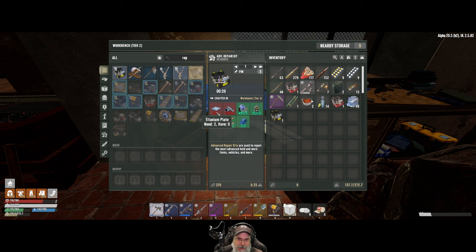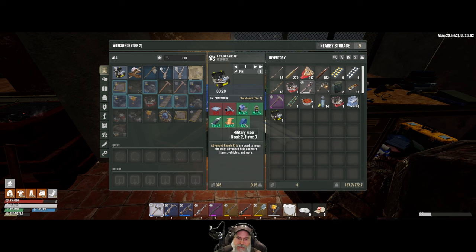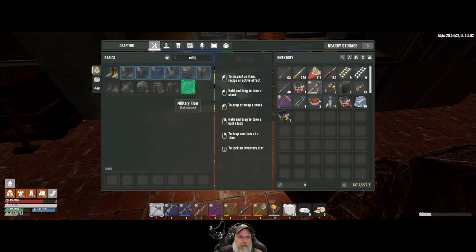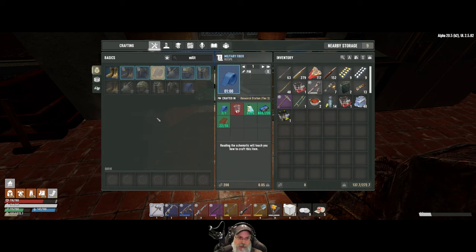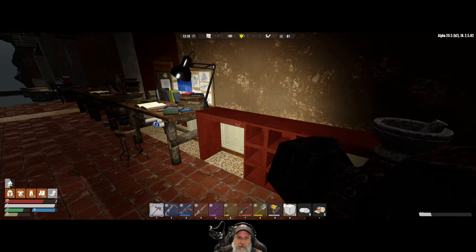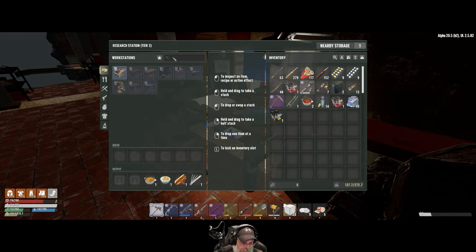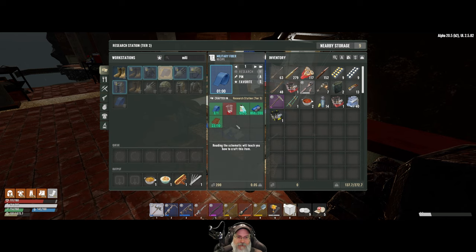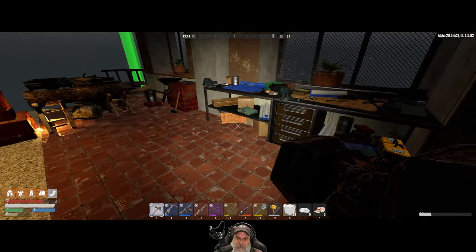We need 15 scrap and two plates to make an advanced repair kit. We have everything else — military fiber, that's a pretty rare commodity. Did we learn the thing that allows us to make military fiber? We have not, but we could research it. To research military fiber we have everything we need except for a beaker. That needs to be prioritized because we're going to need those to make these advanced repair kits.